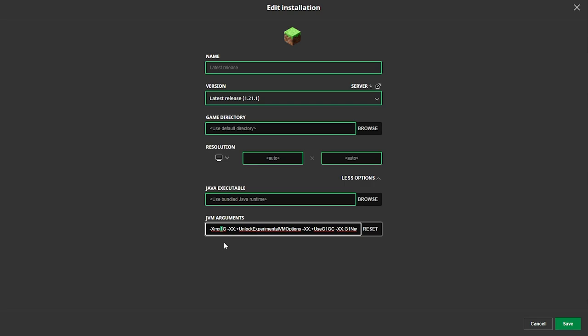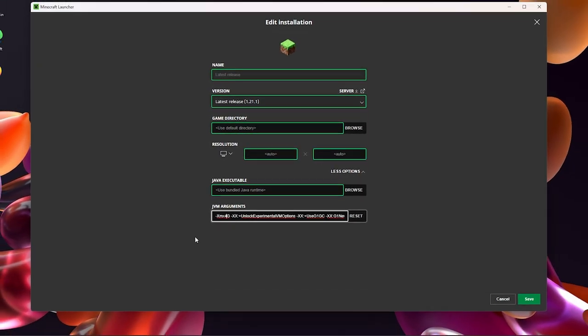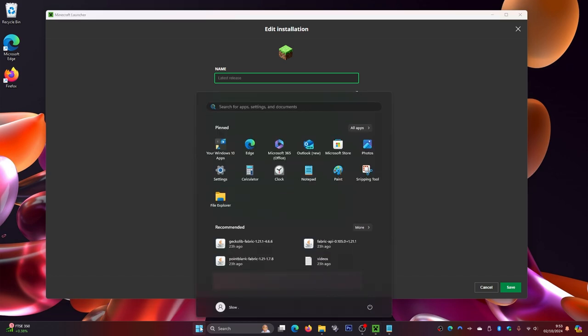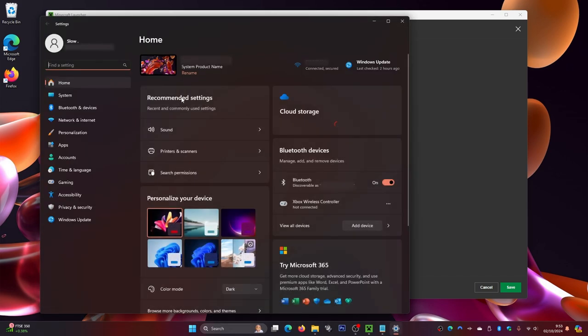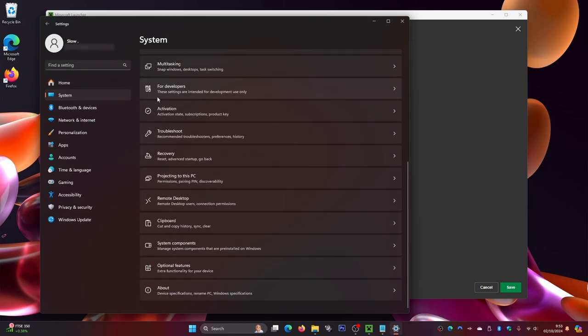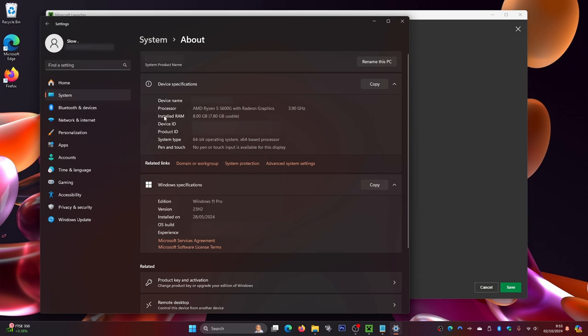Most of you watching this are probably going to have eight or sixteen gigabytes of RAM. If you have eight gigabytes, I recommend putting four gigabytes in here. To check how much RAM you have, come down to the Windows key — press it on the taskbar or on your keyboard. Once you've pressed that, go to Settings, click in there, wait for Settings to load, then go to System and scroll all the way down to About.